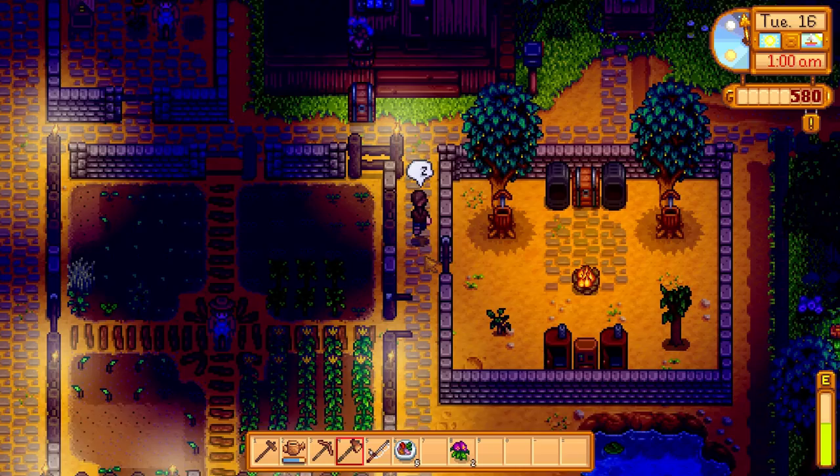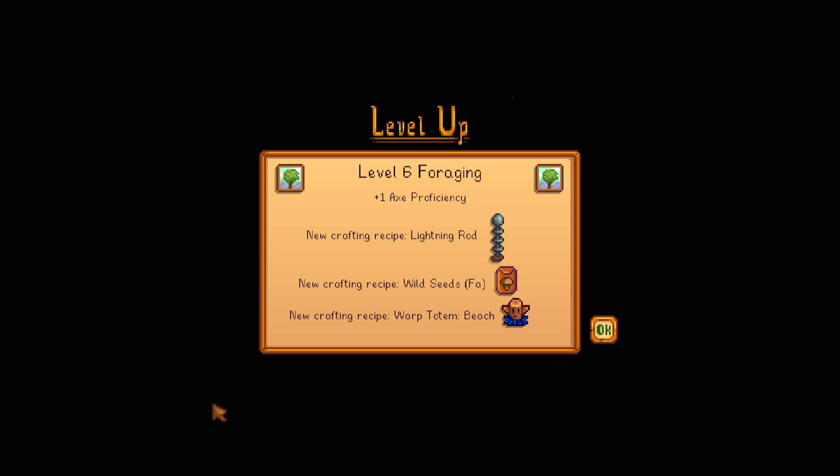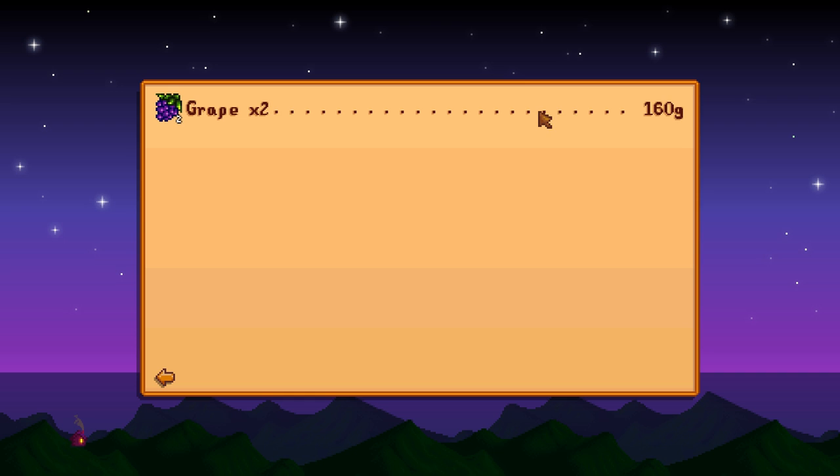I'll take that out ready for tomorrow — it is now time for bed. It is 1AM and I do not want to pass out in front of my house again. Level 6 foraging, 1 axe proficiency. I can now create a lightning rod. I can make crafting grass, wild bait — I can make a warp totem beach, so I can quickly get to the beach. That's pretty awesome. Let's see what we made — a fair old bit of cash, actually. I'm pretty happy with that.